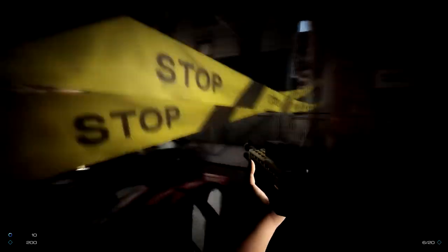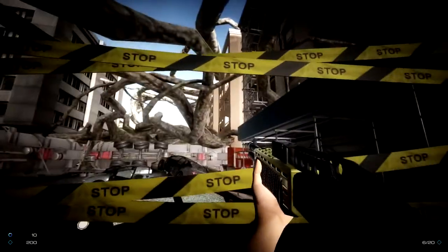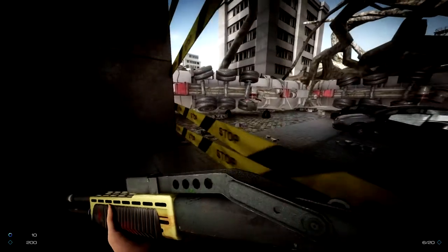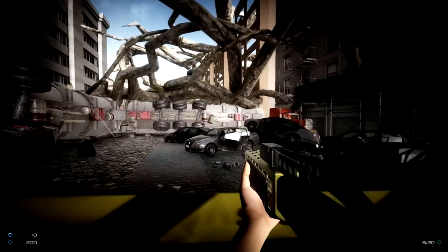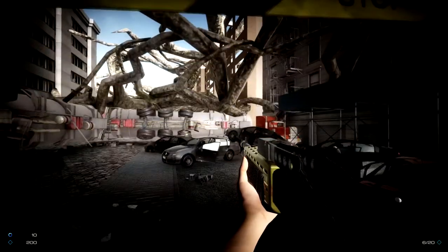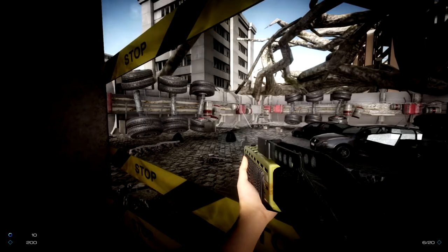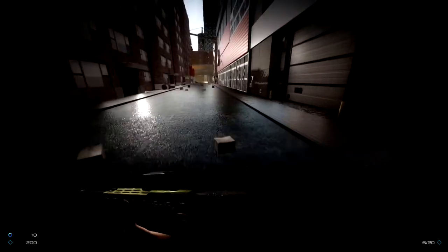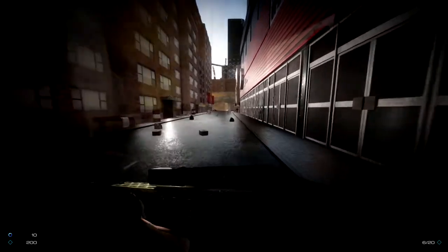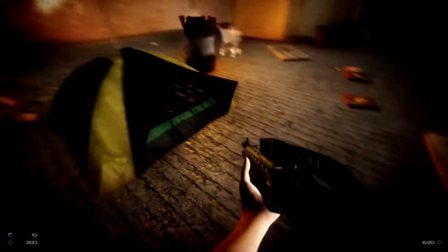Why does the darkness follow us? This is just ribbon tape — how dare this get in my way. Well, it's either ribbon tape or it's just very thin plywood. Nonetheless, it should not be in my way — yet it is. Okay, open world design right there. Found some tents.